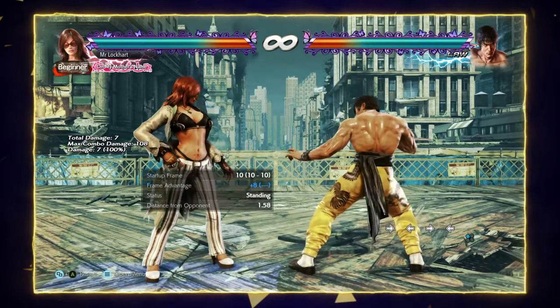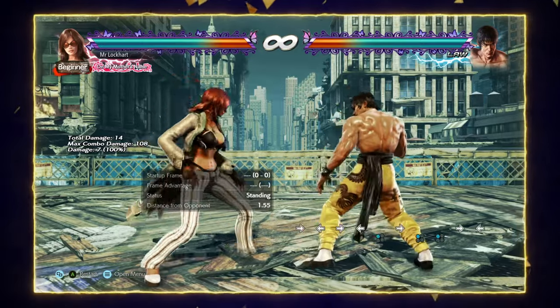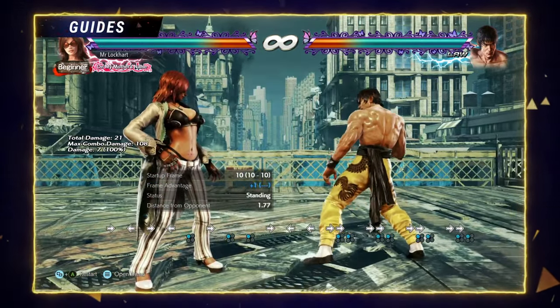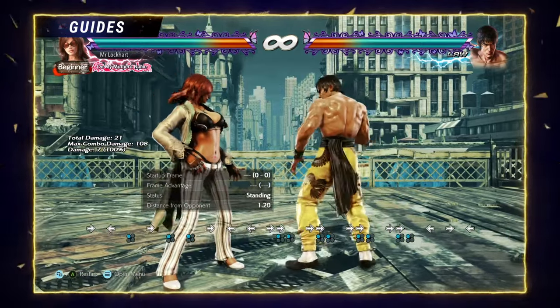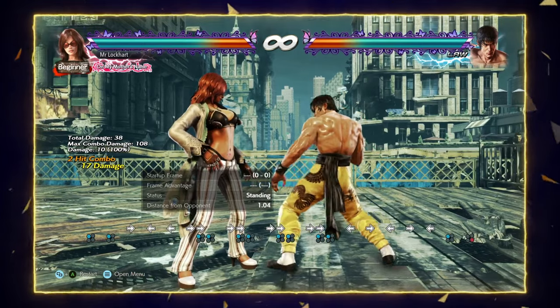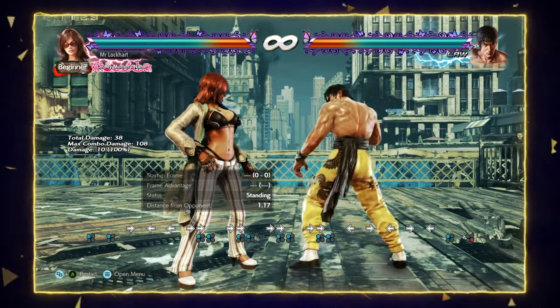So her jab — pretty standard for a jab. It's plus one on block, plus eight on hit, pretty generic. It does have good reach, however, because she moves forward a little bit when she does it. Also, it has really good follow-ups. 1-4 is good because it's a quick low poke out of a jab — if they're not looking for it, they're going to get hit.